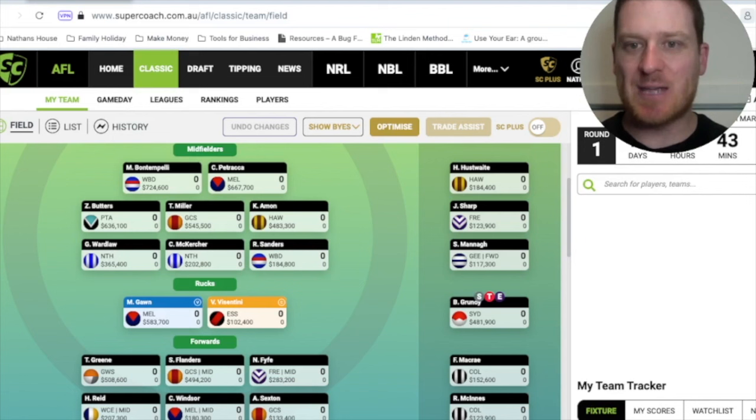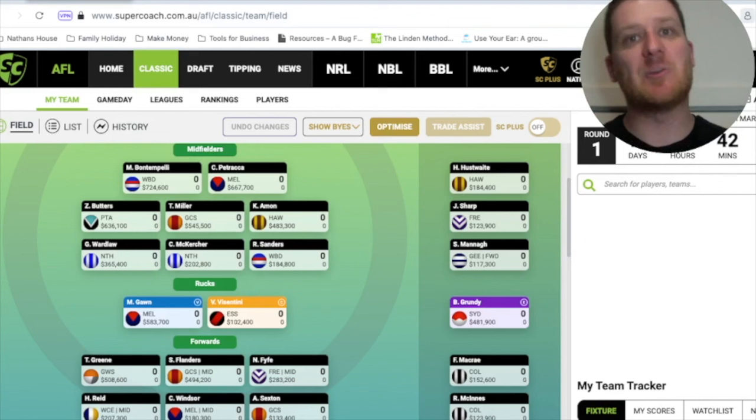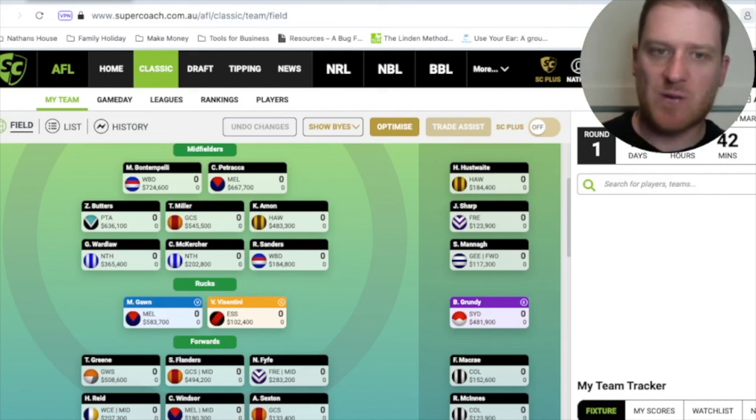Before we move on — for this to work, your captain option that you put on the field to score zero, in this case Vicentini for Essendon, needs to play after your vice captain has played. So this loophole works when you have a vice captain play early in the round — Thursday night or Friday night — they score really well, then you use your floating donut who is playing a little bit later in the round, put them on as captain. So Max Gorn scores 150 hypothetically, then Essendon plays Saturday afternoon, Vicentini isn't selected and scores zero, and that's when Max Gorn's score gets doubled to 300.